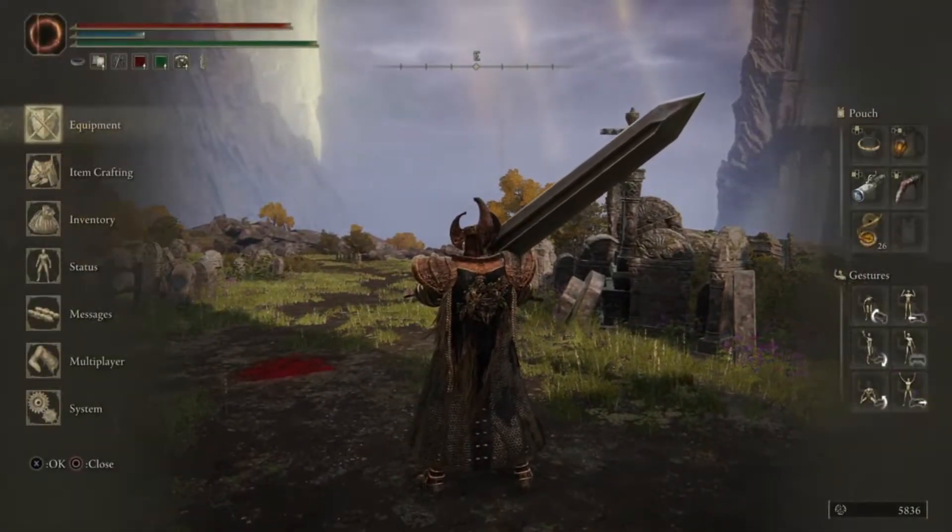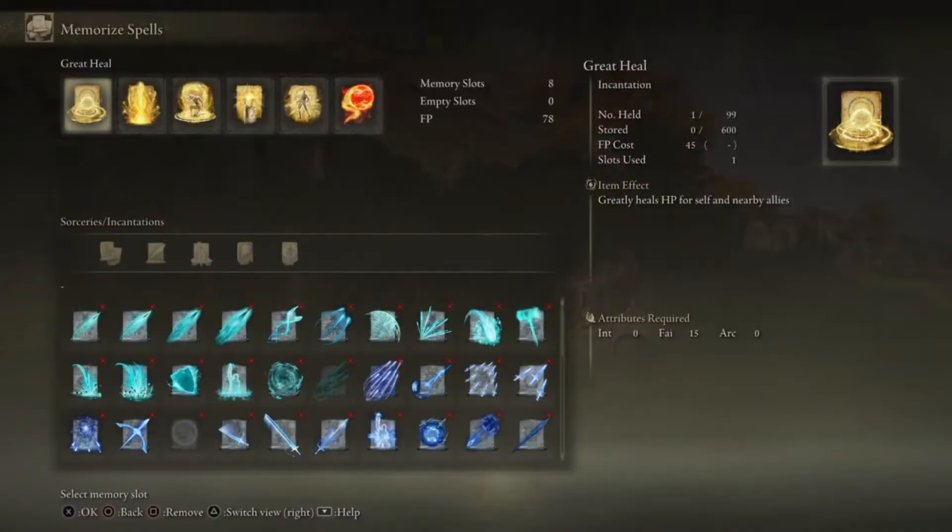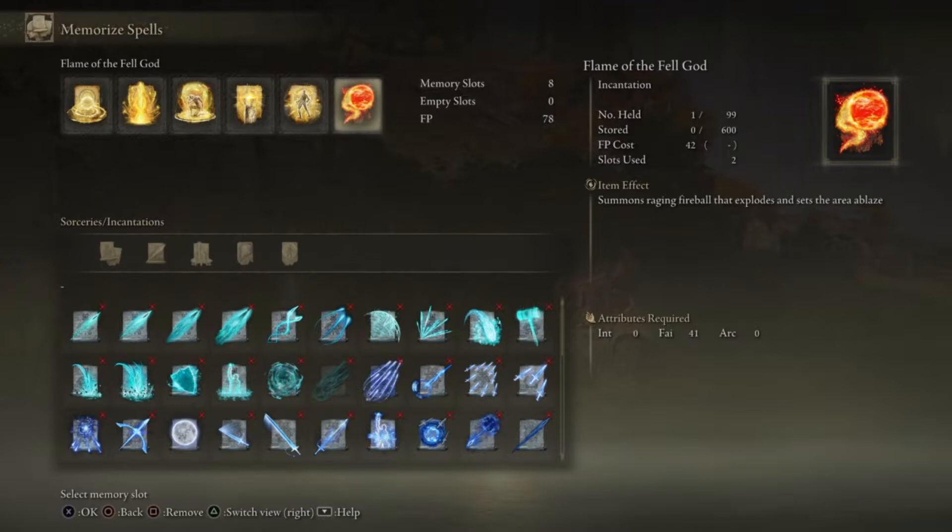So I can actually use a lot of the spells — all of the incantations. I have great heal equipped, Elden Stars, protection of the Erdtree which increases affinity damage negation, one that increases attack and defense, Wrath of Gold to produce a shockwave, and one that creates a giant fireball. That last one requires 42 faith, and the Wrath of Gold requires 41, and another requires 50 faith.